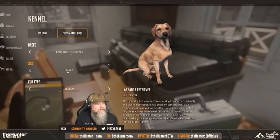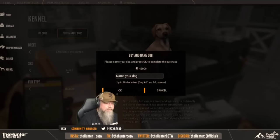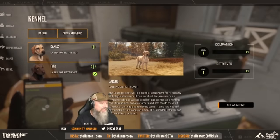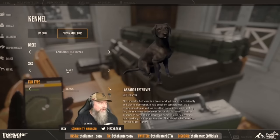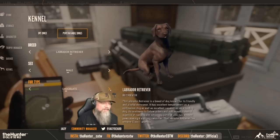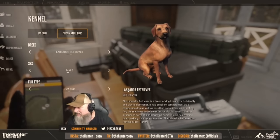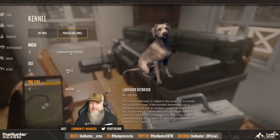Now Jaxie is going to show us some of the different fur types and they look completely amazing. Let me know in the comments which your favorite is. We have the black, the chocolate, the fox red, the charcoal, the champagne, and the silver — all being brought out one at a time. That is pretty.